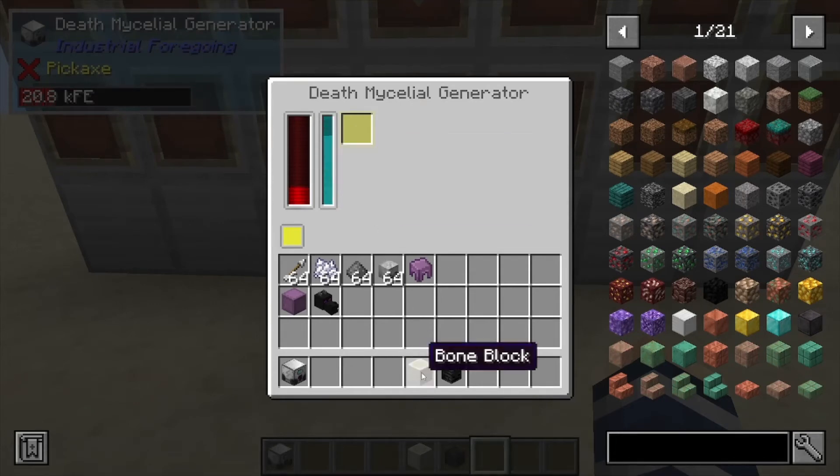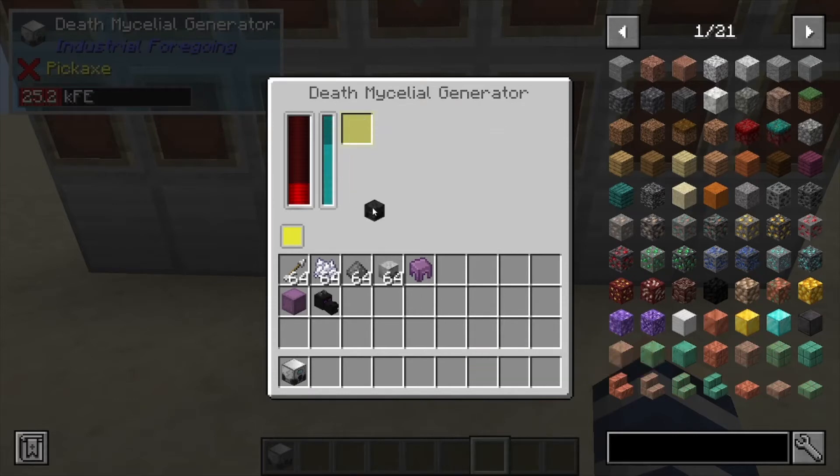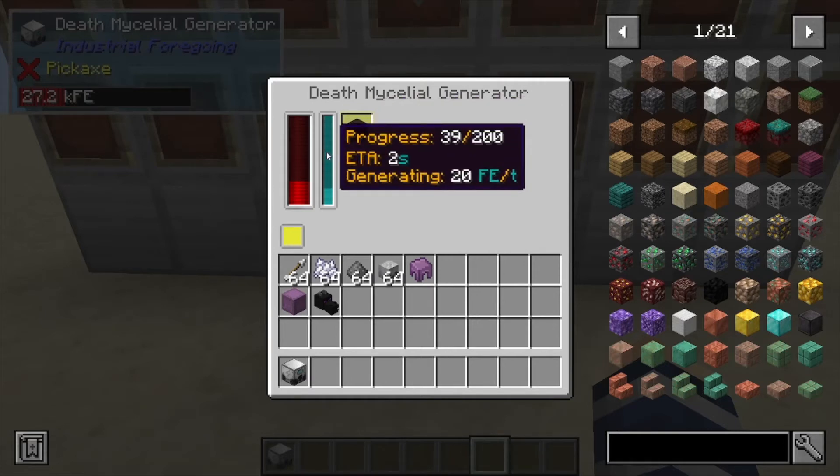The bone block — I'm not sure if it's really worth it. As you can see, it's only 220 Forge Energy, so there's no point in combining or crafting bone blocks. Finally, we have the Wither Skeleton Skull.